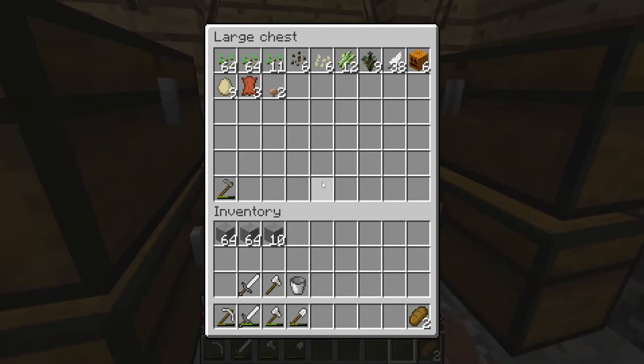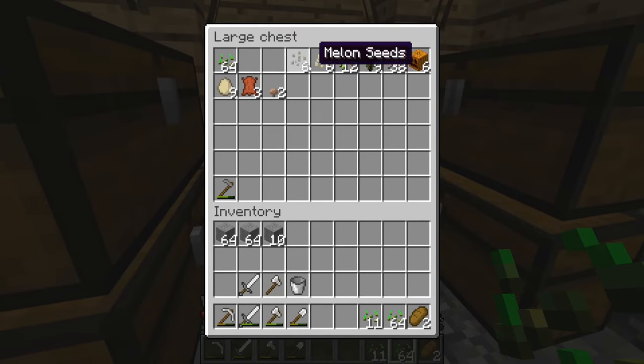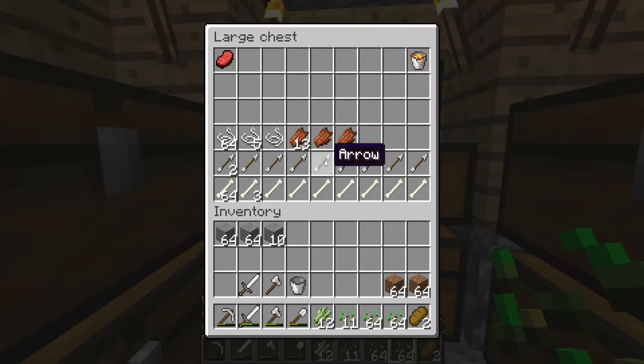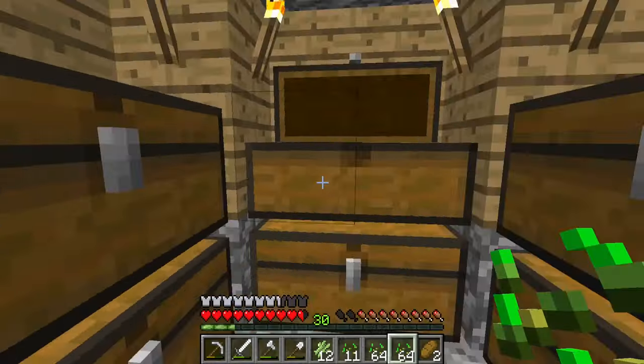We need to get situated with the food first. So we're going to quickly just grab this, grab this. We're not going to mess with the melons or anything right now. So let's grab some dirt. We're going to build this inside the house just so it's safe and protected. Grab a stack of that. We're going to get a bunch of food going immediately.